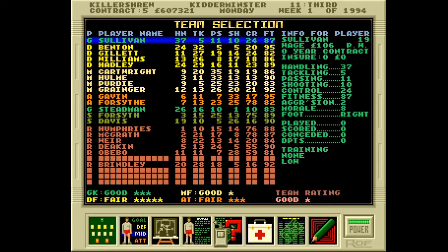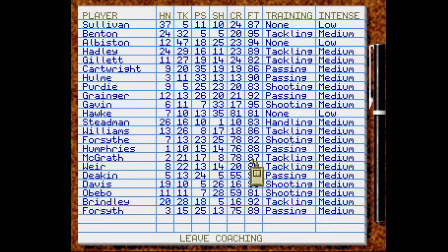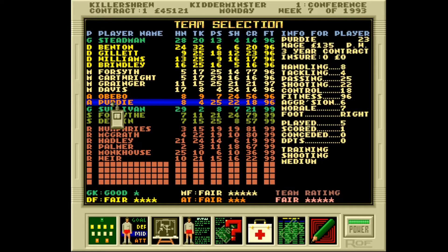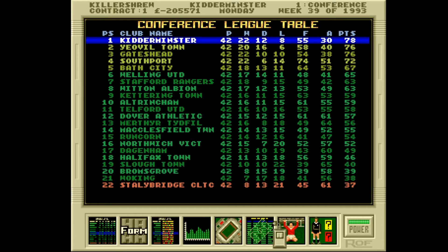As with the first game, you start in the conference and have to work your way up. Injuries are better balanced this time around, making it easier to balance your squad. You still have to reset training every time someone comes back from injury, which is tedious and unnecessary — if you forget, skills drop much faster than you can train them back up. I went for a classic British long ball style and it seemed to work very well. With a majestic win streak at the end of the season, I managed to win the conference and get promoted while staying just inside my overdraft limit.